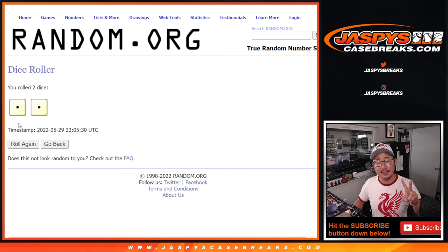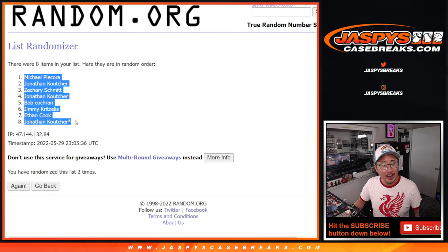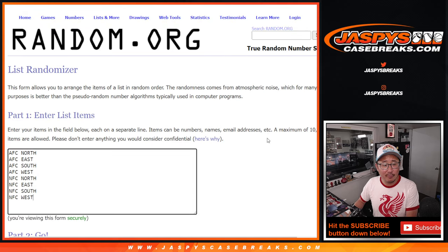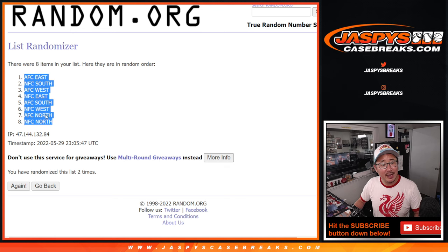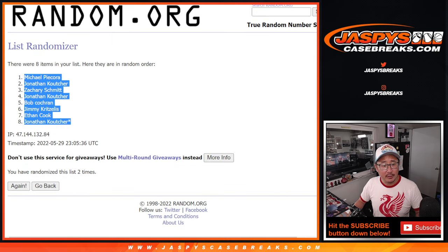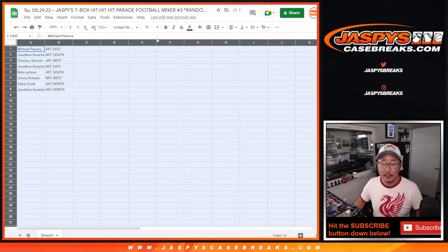Randomize both lists. Snake Eyes, two times — really easy. 1 and 2. Nice. We got Michael down to Jonathan. Two times for the divisions, 1 and 2. AFC East down to the NFC North. There's Snake Eyes, there's 2, there's 2 — 2 the hard way, 2 the only way.